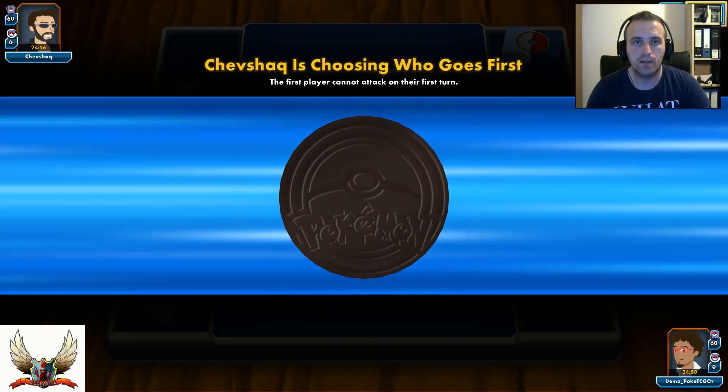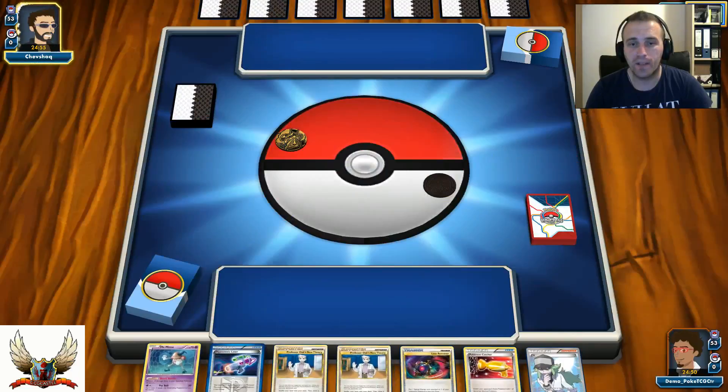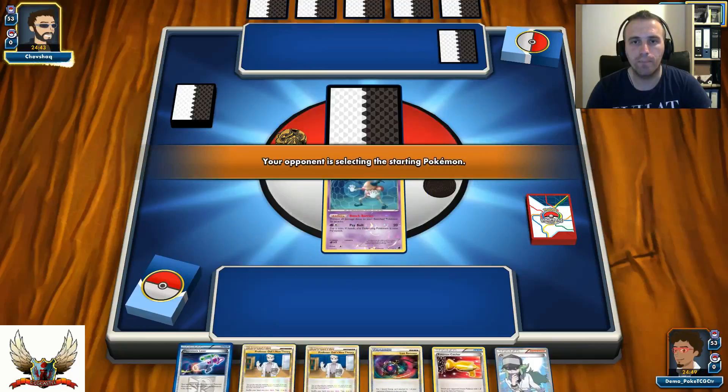Unfortunately it looks like my opponent is going first. Playing with Durant it's actually better to go second — that's just my personal opinion — because you can start to Devour on your turn 1, and that can give you a big advantage.